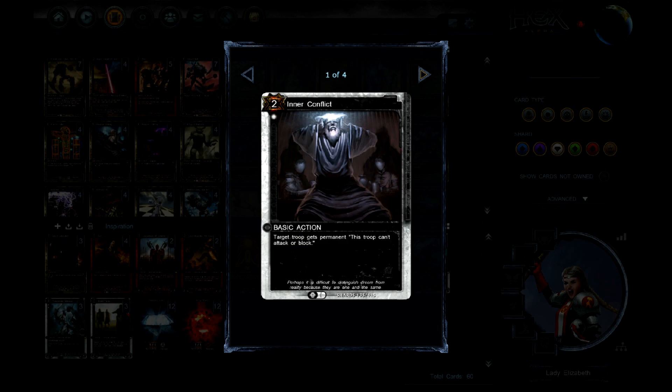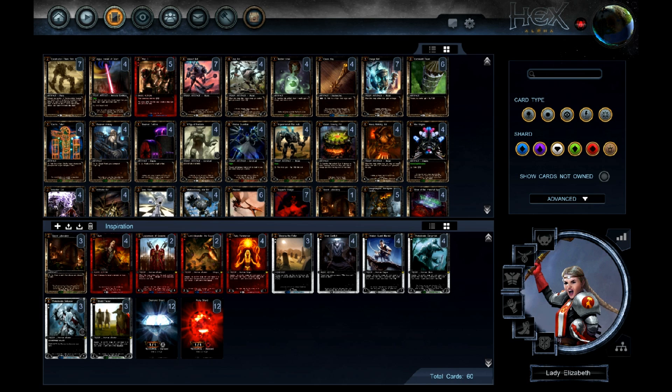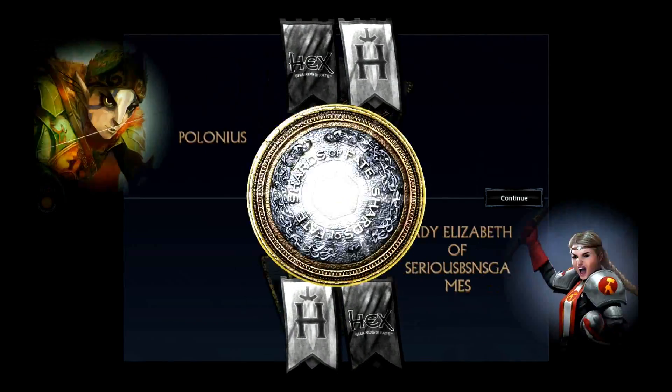We've also got some base early game control with Inner Conflicts and burns. One thing to remember: this is the alpha version of Hex, so obviously the UI is not finalized and the art assets aren't all in place. There are tons of improvements still in the works. We're going to be seeing lots of improvements — there's already been lots of improvements to the UI and to the art — so while this game already looks great, it's only going to improve from here. Now the deck's ready, let's take it for a spin.